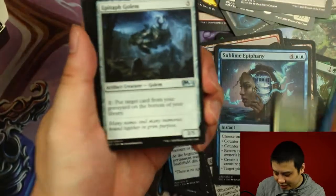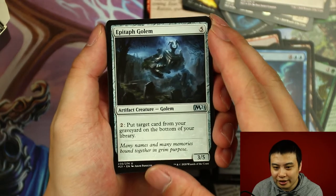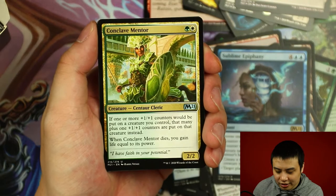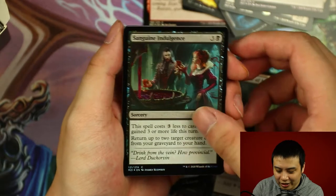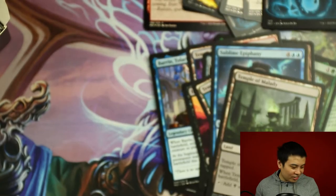I think it's the second most popular card inside Card Market at the moment. Epitaph Golem, Soulseer, Conclave Mentor. And our rare is Temple of Malady, along with a Sanguine Indulgence and a Showcase Island.